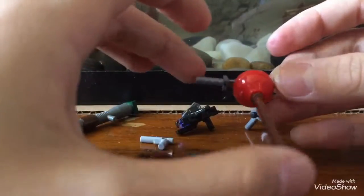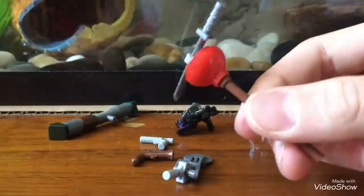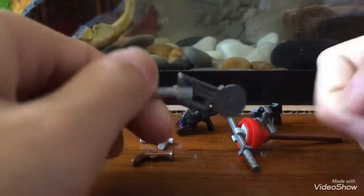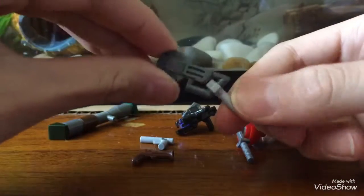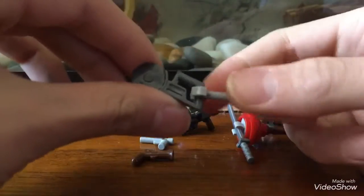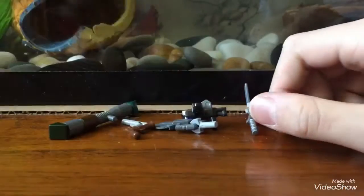These two are the pickaxes. Starting with this one — it's the plunger, basically a plunger with a sword in it, you could stab things with it. And this one is the newly released pickaxe, the Axeroni. I believe it goes with the new skin Tomato Head, which in my opinion is really creepy. It's just a chainsaw piece with a wrench you can hold on to.